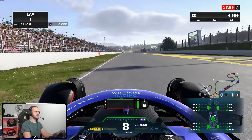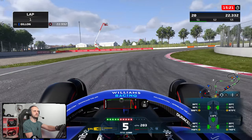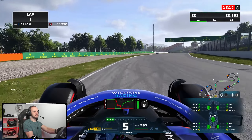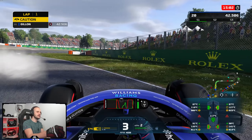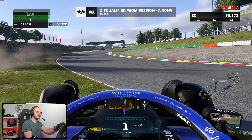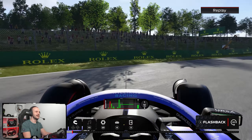A bit of wheel spin there — didn't need that. Come on, let's get a solid banker in here. A little bit deep, never quite hit the apex. Scared the rotation on the exit as well. There's your bottle job, guys. Oh, disqualified. That's it. Stupid game — hold on, there's nothing illegal with that. That's the perfect use of a flashback.